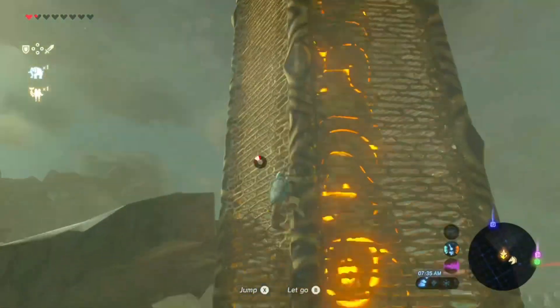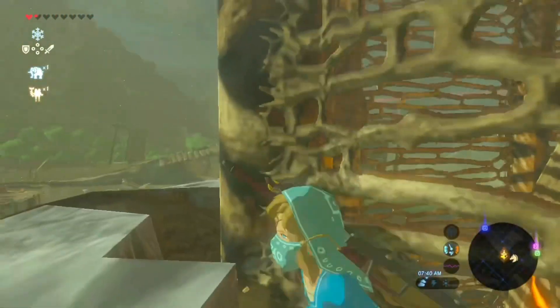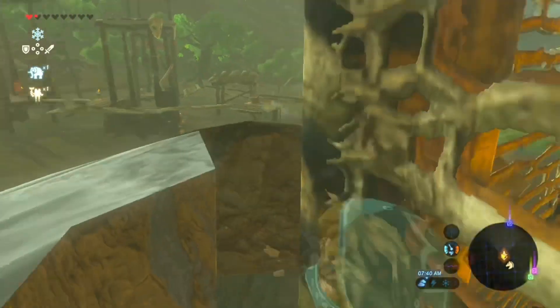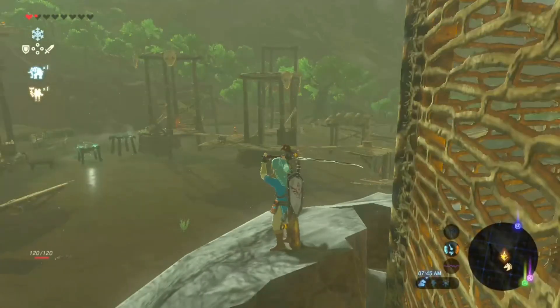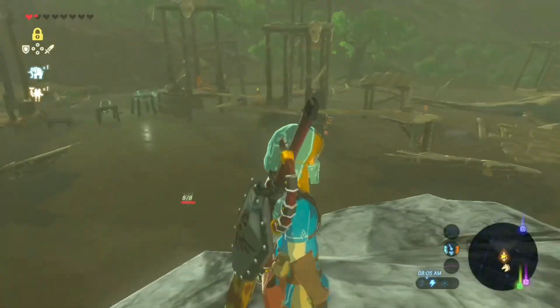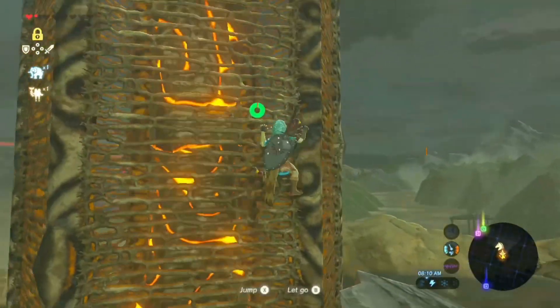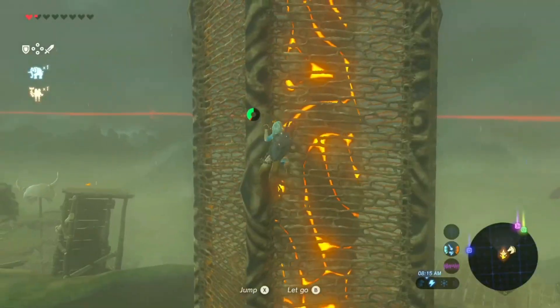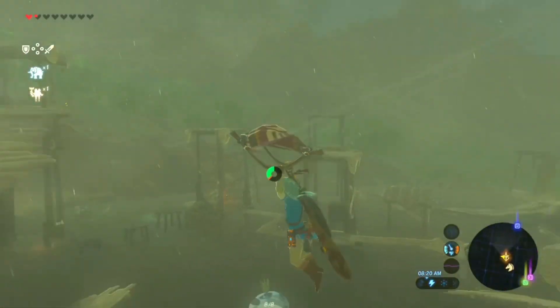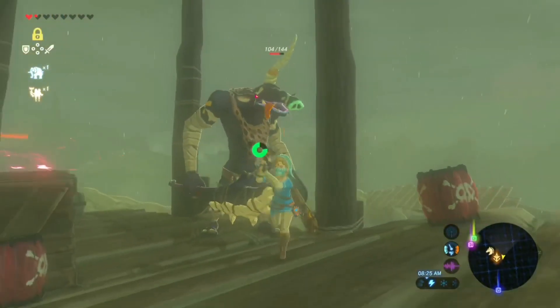Big brain idea: I'm gonna climb here but I won't have enough stamina to reach the top, so I'm gonna go here and land on this ledge. Oh god — I'm dying! Okay, we're fine. I definitely can't get up there that way, so I'm gonna climb this tower to get a little height. Now I'll let go, jump backwards — and we made it!